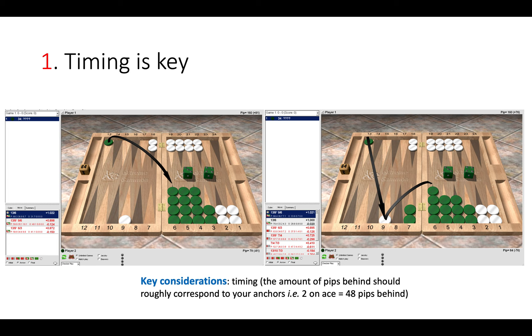White dancing would cause more problems for green when trying to clear the points, so hitting there is wrong because it increases white's timing. On the right hand side the position is slightly different because green still has the bar point to clear, which can cause some problems. So here it's marginally better to hit white's blot, and hopefully white dances so green can clear the bar point safely.